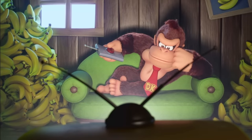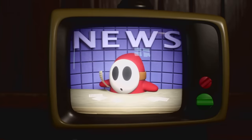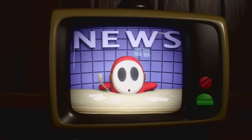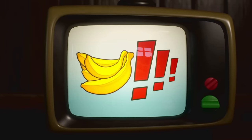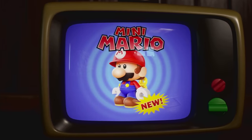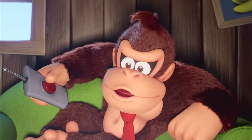The game starts off with Donkey Kong watching something on TV. He's got a lot of bananas. Why does his remote control only have one button? How does he turn his TV on and off? There's a Shy Guy on the news. Mini Mario new! Bananas — he wants bananas. He switches back to this channel. How does he switch channels back and forth if he only has one button?